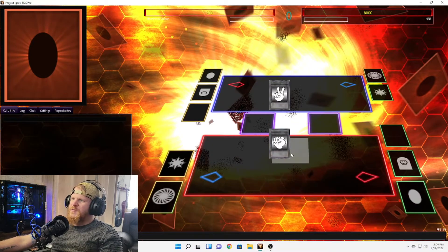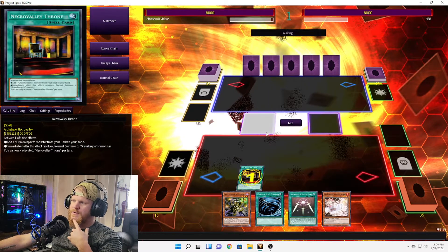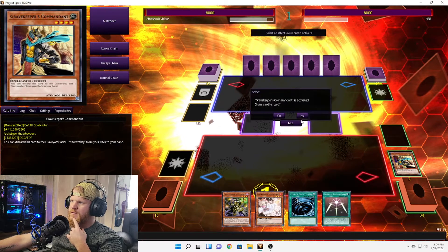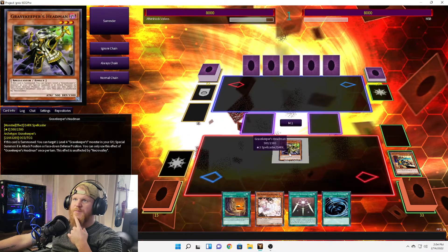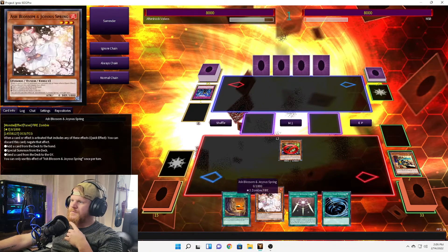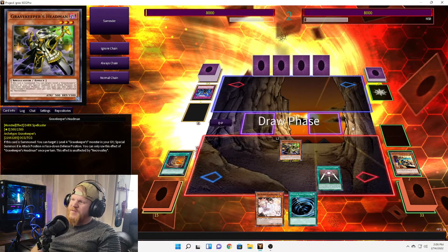Here we are in our second match with the revamped version of the Grave Keepers. We have a searcher — let's activate that. Normal summon, add... let's grab ourselves a Commandant. Activate Commandant's effect, got the Necro Valley. Let's normal summon Grave Keeper's Headmen, activate it, discard Commandant. Set Necro Valley and activate Swords of Revealing Light.